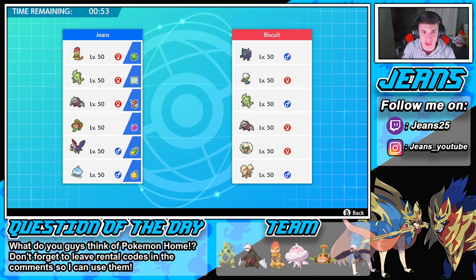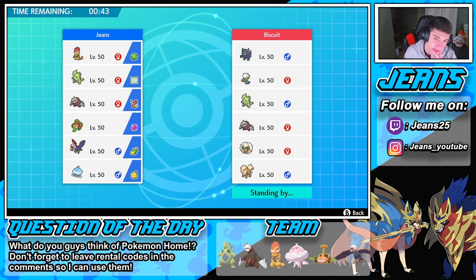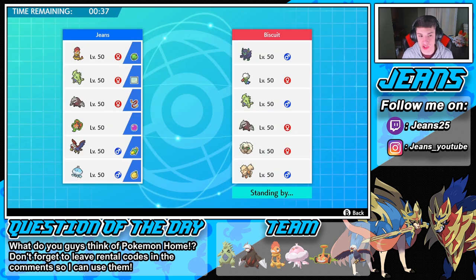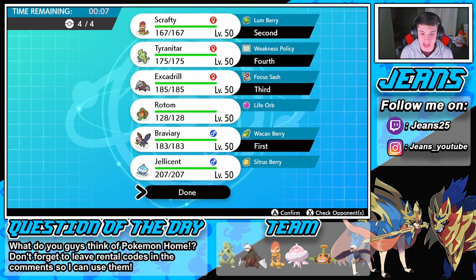This guy has a Roserade team, also with T-tar and Excadrill - probably a sandstorm team. I gotta roll out with Braviary as the lead since if he goes Whimsicott we can match the Tailwind. I'm thinking Scrafty in the front spot. I could go Rotom and Excadrill and kind of leave T-tar out, but considering he can set up the sandstorm for us that could be big. Actually, the Rotom kind of only does work against T-tar, and my Excadrill and T-tar can do work against his T-tar. So I'm gonna go Excadrill and T-tar - the sandstorm team - and get rolling from there. No need to bring in the Jellicent trick room team.